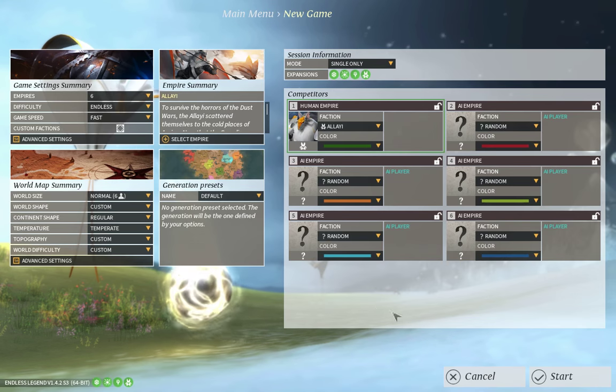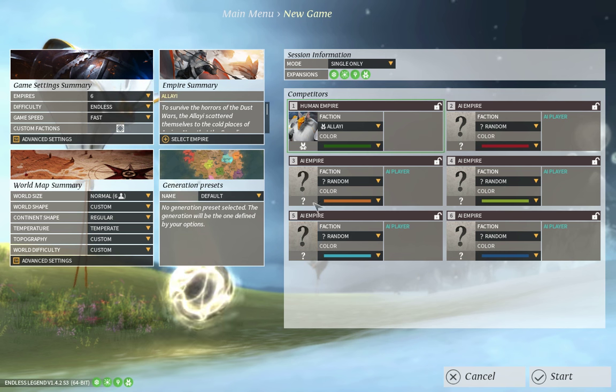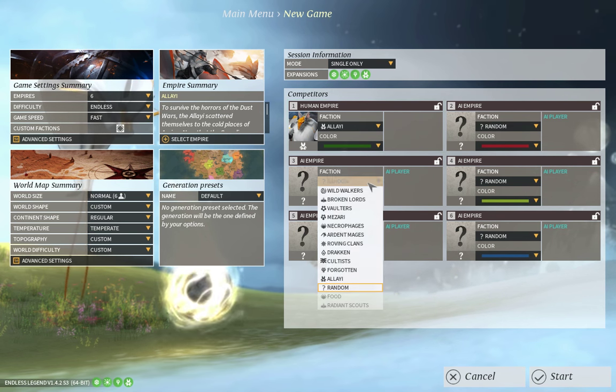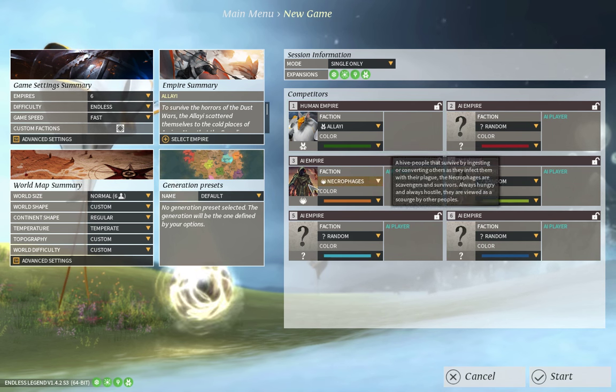The winter harshness is also going to be left on moderate because pumping it up would benefit me too much. Additionally, to make this series more difficult — because showing the worst case scenario is actually more educational than best-case scenarios which aren't realistic — I'm going to add the best AI possible. It's also going to have at least one Necrophages player, with any random players also possibly becoming Necrophages, so we are in for at least one.